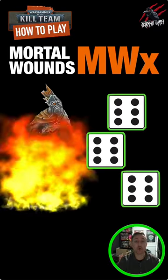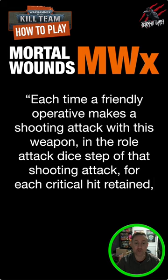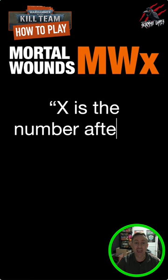Here's how mortal wounds work in Kill Team. The rule tells us that each time a friendly operative makes a shooting attack with this weapon, in the roll attack dice step of that shooting attack, for each critical hit retained, inflict X mortal wounds on the target, and X is the number after the weapon's MW. For our example, that'll be three.